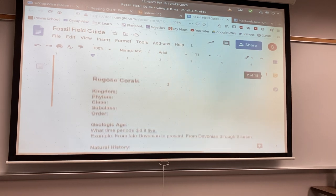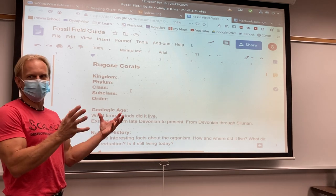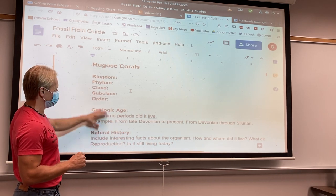Then you're going to scroll down here, and I've got this roughly in order. The first group that we're going to look at are the Rugose Corals. So maybe if you're working with a partner, your partner can work on the next one and you can work on this one. You can combine them or both work on the same one. But we're going to try and knock out two of these today — two parts to this. The first part is the Rugose Corals.